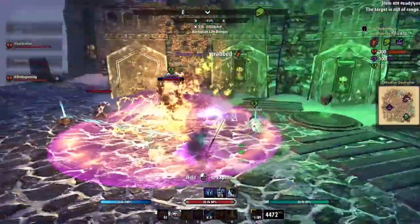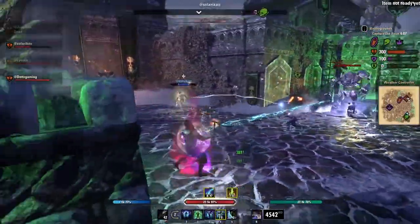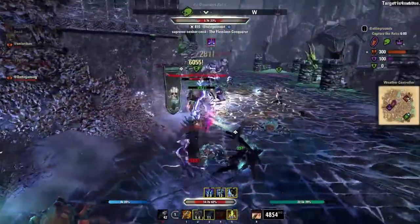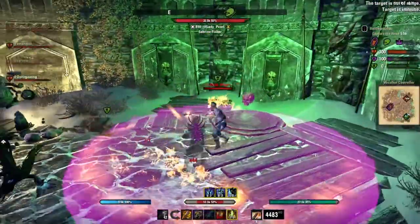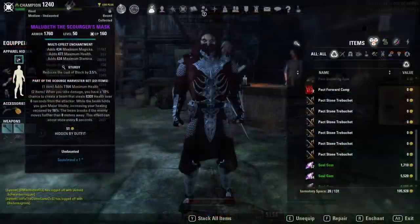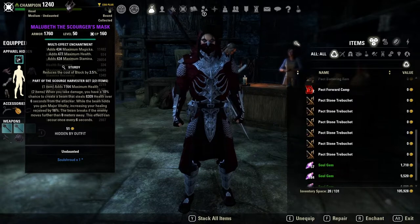Kicking off the build, we are starting with two pieces of Malabeth. I absolutely love Malabeth for Stamina Necromancer — StamCro already has really strong healing, and Malabeth makes it even better. When you take damage, you have a 10% chance to create a beam that steals 8,300 health over six seconds from the attacker. While the beam holds, you gain Major Vitality, increasing your healing received by 16%. The beam breaks if the enemy moves eight meters away, and this effect can occur once every six seconds.